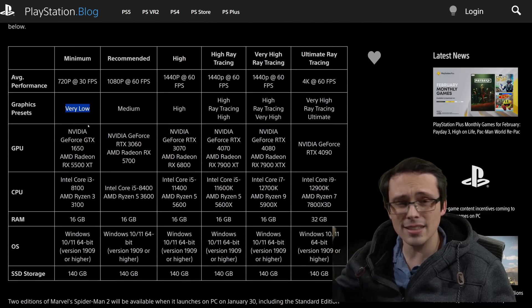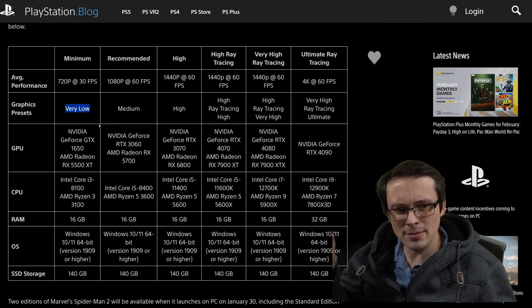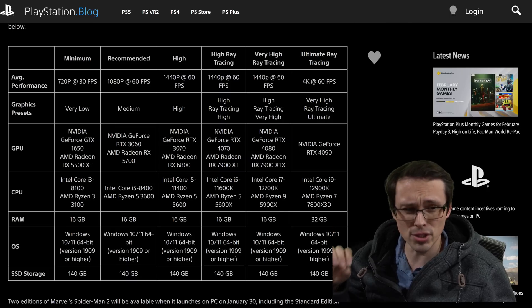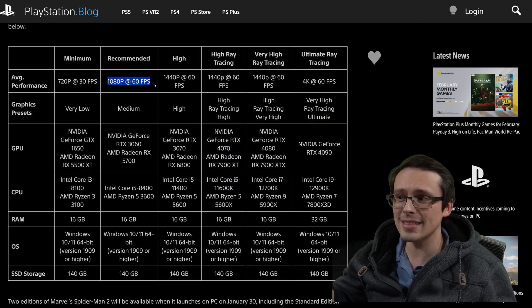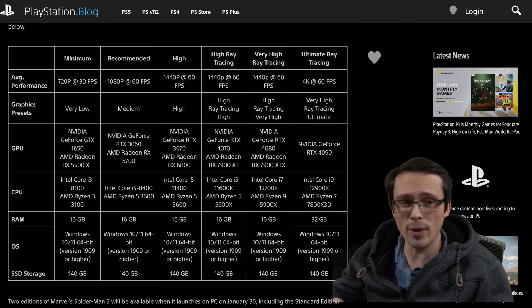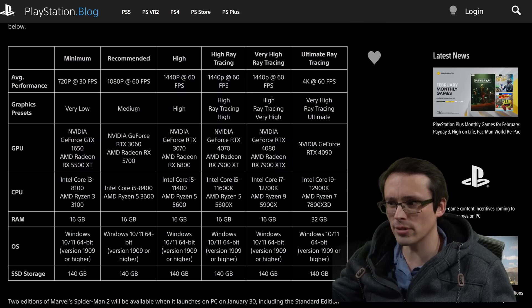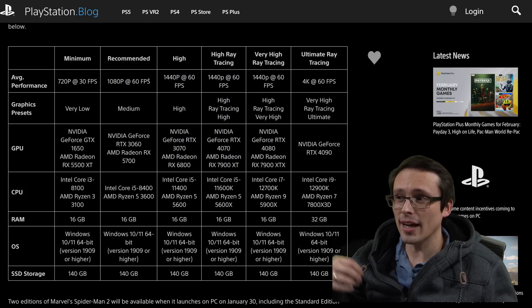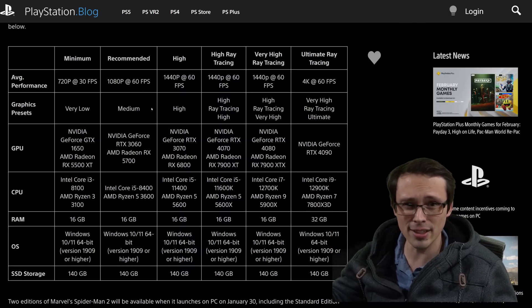Nixies always includes the various upscalers you would want — FSR, XESS, DLSS — and they usually update to the latest versions available. But sometimes I've noticed in their system requirements charts that there's kind of an implied use of their dynamic resolution scaler. In some of their other PC ports, to get a consistent 60fps when they're claiming 60fps, it oftentimes isn't quite there without the use of dynamic resolution scaling. That said, it's nice that they offer it — it's a great way to smooth out frame rate dips if your PC is often but not always at your frame rate target. Unlike some games that force this behavior, like Final Fantasy VII Remake which forced dynamic resolution scaling without even telling you, this game shouldn't do that.